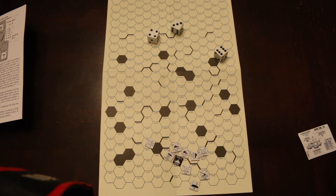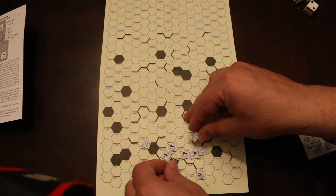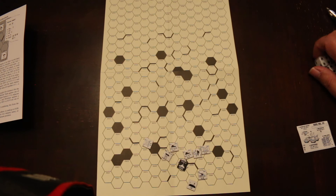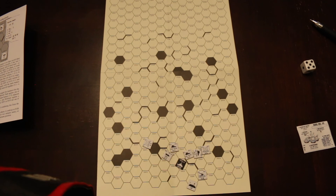Infantry moves. The Ogre moves into an infantry space, which immediately becomes a two-strength infantry after being run over. The Ogre fires his anti-personnel at that infantry: eight versus two is four-to-one, and he kills the infantry. He fires all four secondary batteries at a heavy tank — twelve versus defense three is three-to-one — rolls a five and destroys the heavy tank.